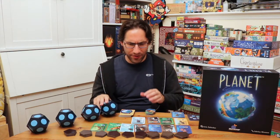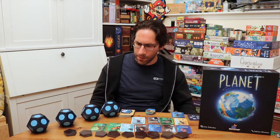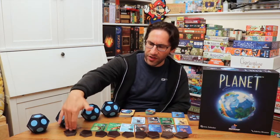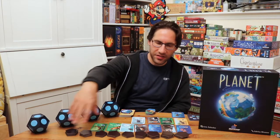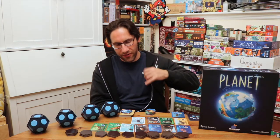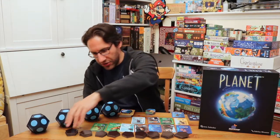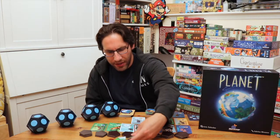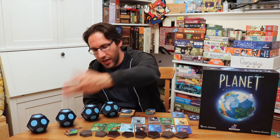The game is really very simple — essentially a set collection area majority game. You're going to have 10 rows of face-down tiles, five in each. Based on the number of players, any excess tiles go to the end for a total of 12 rounds, and the rest go in the box. On each turn, all of the tiles get revealed in front of everybody, and then each player takes a turn drafting a tile and bringing it to their planet.